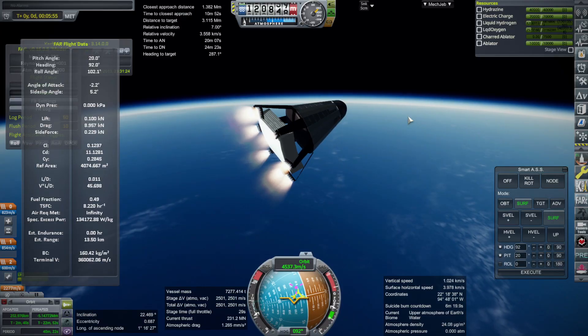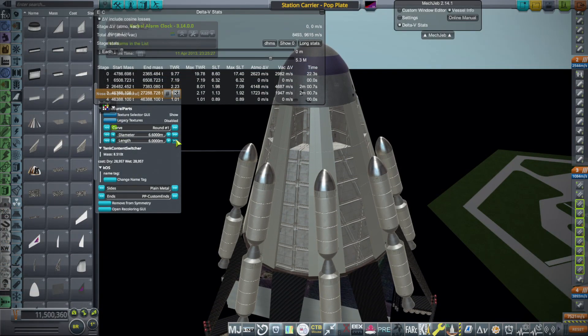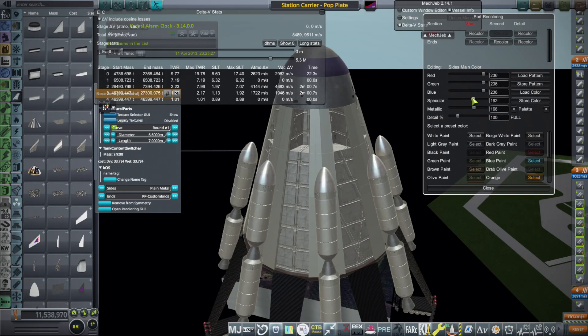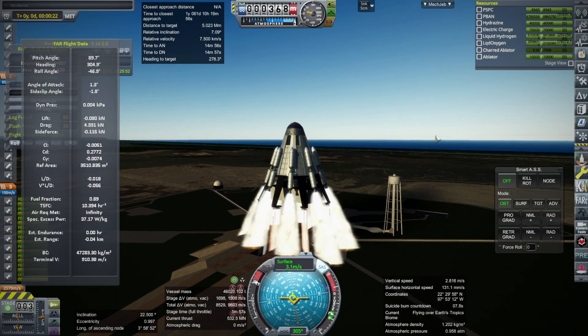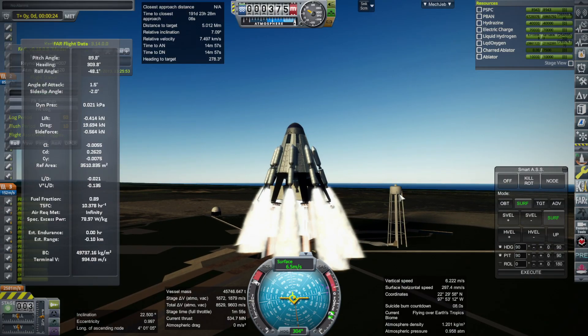We do not have enough delta-V with the eight SLS SRBs. So I decided to put bigger SRBs and more of them. Here we have the AJ-260s, from my Surestrut engine pack — a replica of the real-life largest solid rocket boosters ever tested. We have eight lighting on the ground and then eight lighting in mid-air, those are at the top, above the first eight.